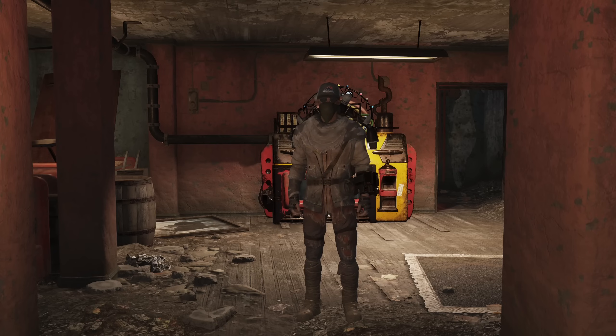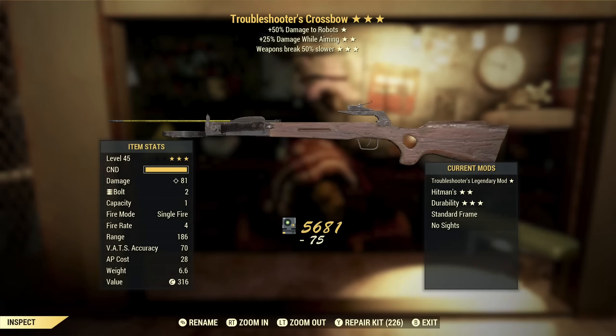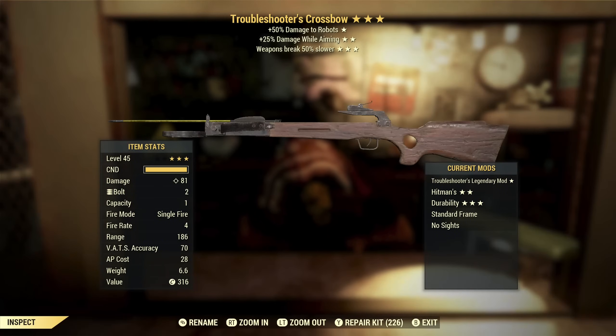I'll go as quick as I can, but this is still going to take a while, so grab a drink and settle in. Let's get things started with something good — a Troubleshooter's Crossbow with damage while aiming and weapon breaks slower.